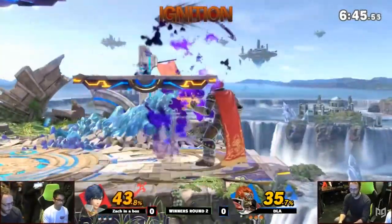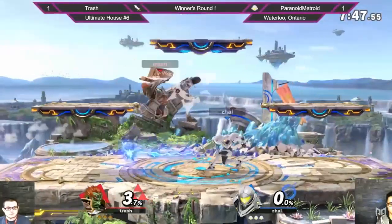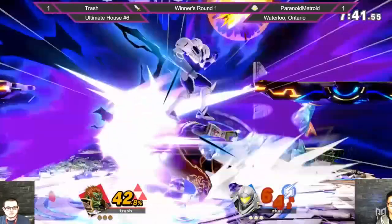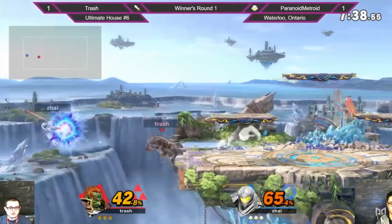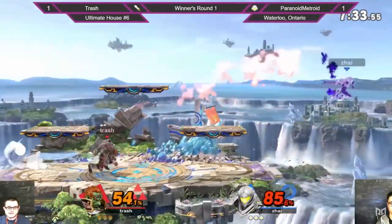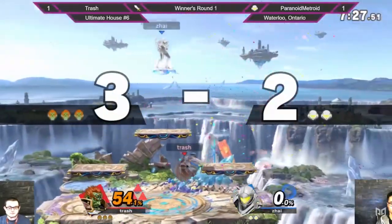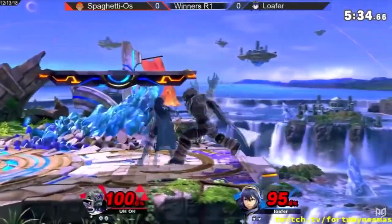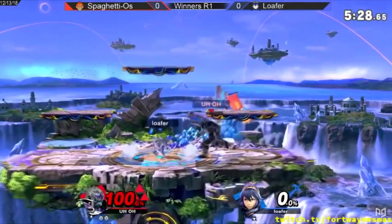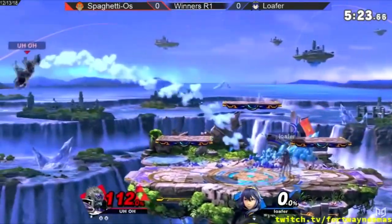Piggyplague87 has a few interesting ideas: make his side B not transition to a free fall, give his up B more horizontal range, and give up tilt some super armor. Having side B not put Ganondorf in free fall is a great idea to improve his recovery without changing his airspeed — Incineroar can do this, as well as Fox and Falco. Especially with the nerfs to Ganon's side B in this game, it's surprising this still puts him into free fall. Even with this change, the move would be easy to edge guard, so it wouldn't be too broken. Up B having more horizontal range would help compensate for his lack of drift speed, and giving up tilt super armor would be nice but not much of a help.